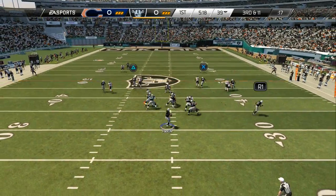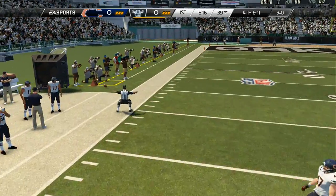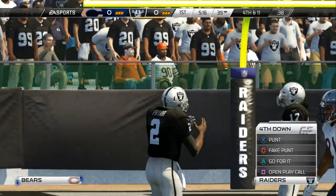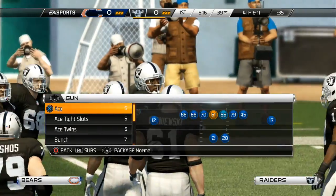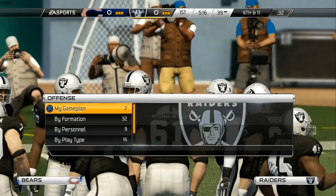Darren McFadden lined up in the backfield. He'll fire it out to the left — that pass well defended. This is a classic case of bend but don't break. That's what the defense did. They gave up some first downs, but they stopped the offense when it counted.